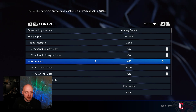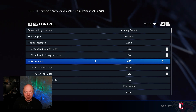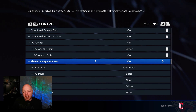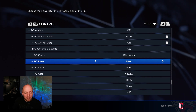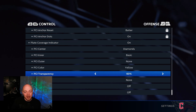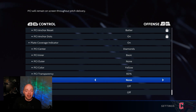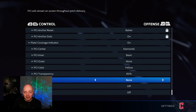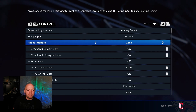A couple more down, going to the PCI anchor — I keep this off. I will go over what this is when I hop into a game, but PCI anchor just doesn't work for me. Going a couple more down, plate coverage indicator — this is your PCI — make sure this is on. PCI center I have set to diamonds, PCI outer I have set to none, PCI color is yellow, and my transparency which is the brightness of the PCI is right at 60 percent. PCI fade out I have set to none, and at the bottom for vibration, go ahead and turn that off.